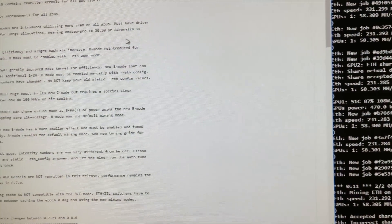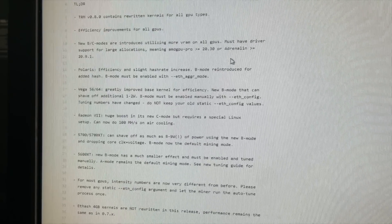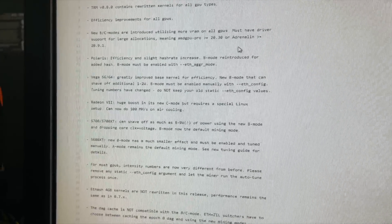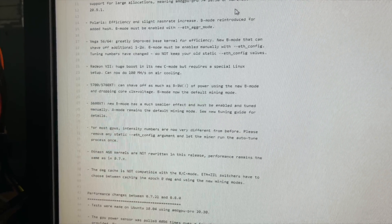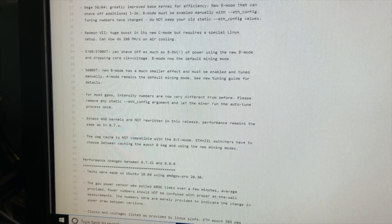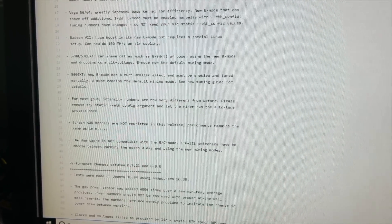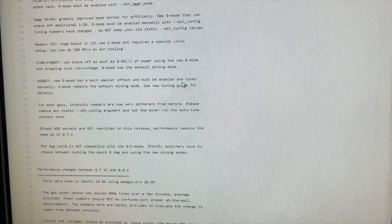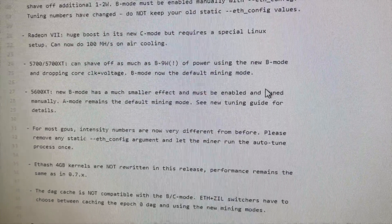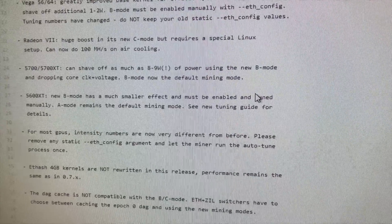Team RedMiner came out just a little bit ago, and what it promises is efficiency improvements for all AMD GPUs — that's Polaris, Vegas, Radeon 7s, 5700s and XTs, and 5600 XTs. What it's looking to do for the 5700 XTs is shave off as much as 8 to 9 watts of power, and it has this new B mode.